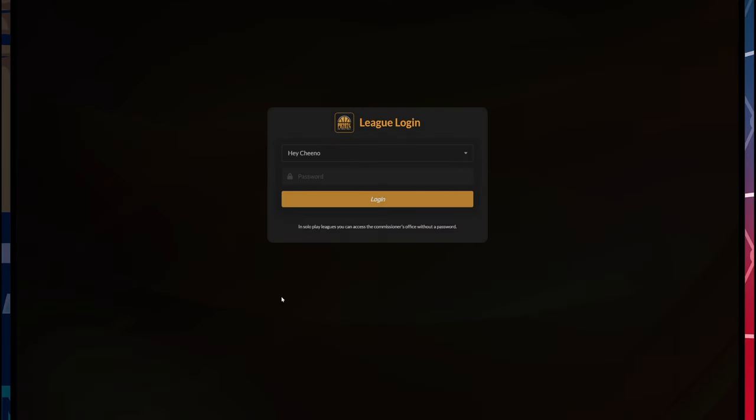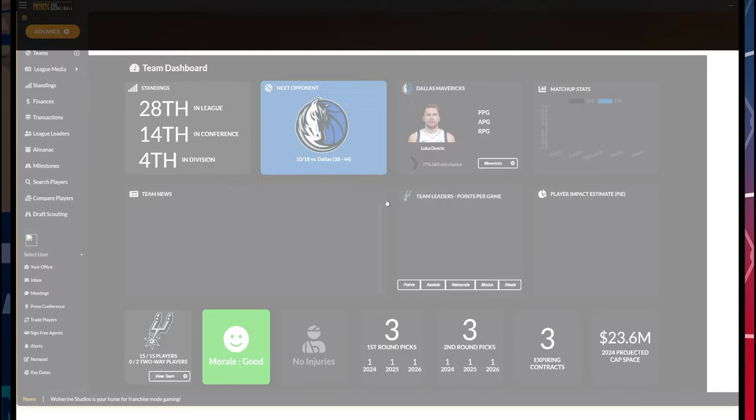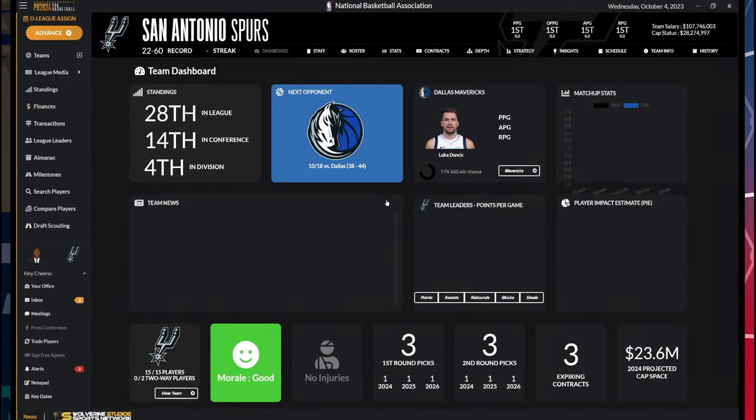What we're going to do is take a look at some of the things that are new, like in-season tournaments, some new user experience stuff, UX. There's new dashboards, there's some different types of aesthetic coming through. This is a new dashboard of your team — nothing started yet, we haven't moved past just the D-League assignments in this case.